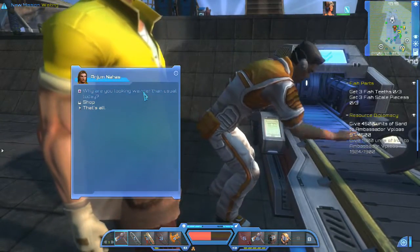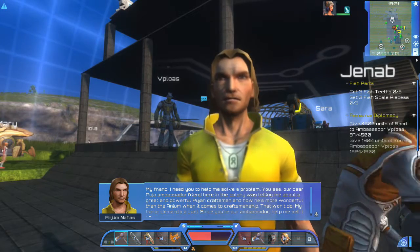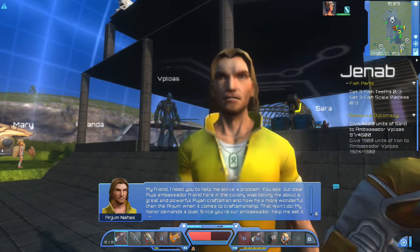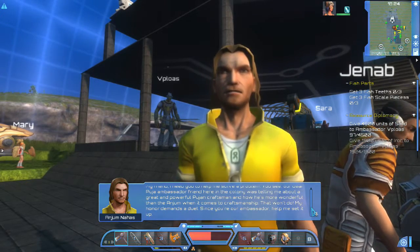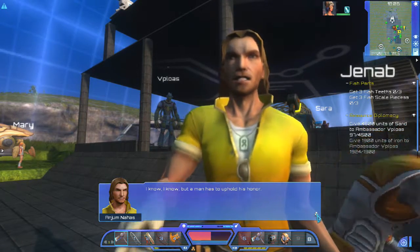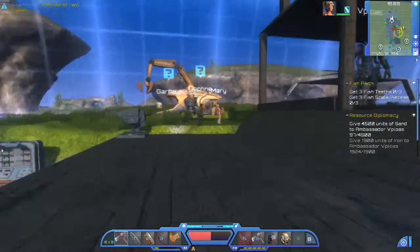Has that been an hour? Why are you looking weirder than usual today? But first, my friend, I need you to help me solve a problem. Our dear Puja ambassador friend here in the colony was telling me about a great and powerful Pujan craftsman who's more wonderful than Anjum when it comes to craftsmanship. That won't do — my honor demands a duel. Since you're our ambassador, help me set it up. I'll have the seats done in no time.